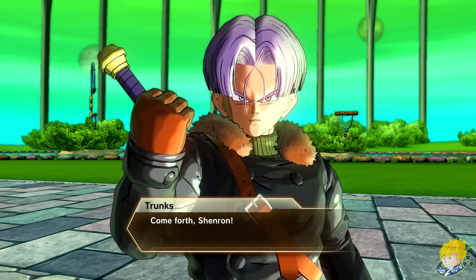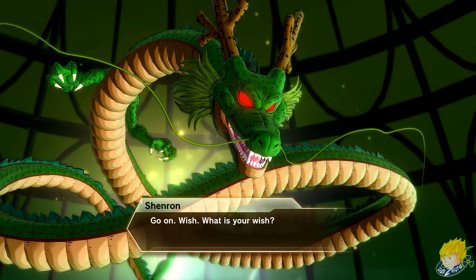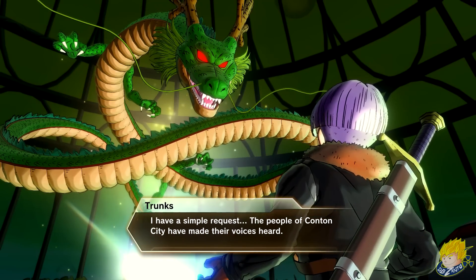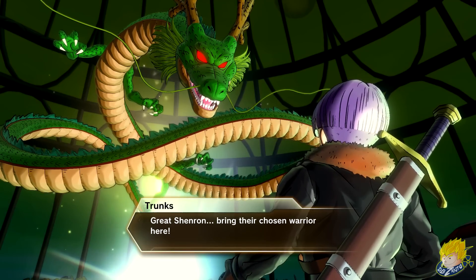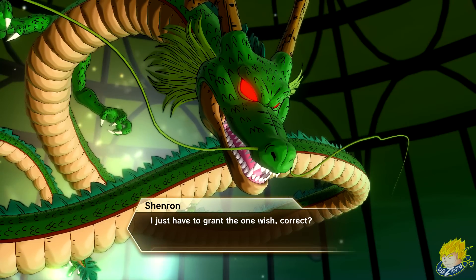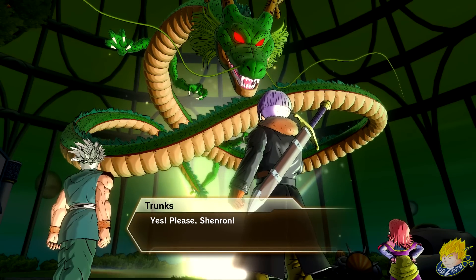Come forth, Shenron! Go on, wish! What is your wish? I have a simple request. The people of Canton City have made their voices heard. Great Shenron, bring their chosen warrior here! I just have to grant the one wish, correct? Yes! Please, Shenron!